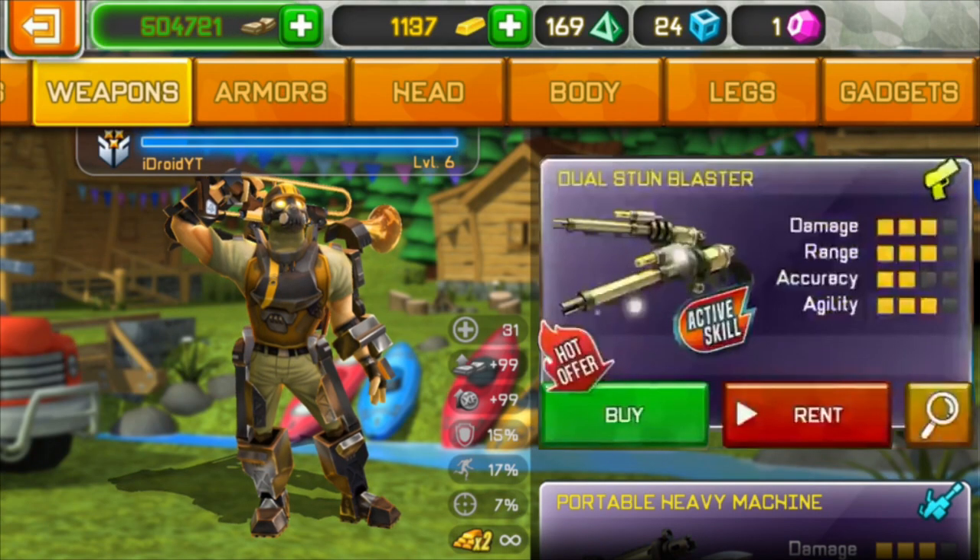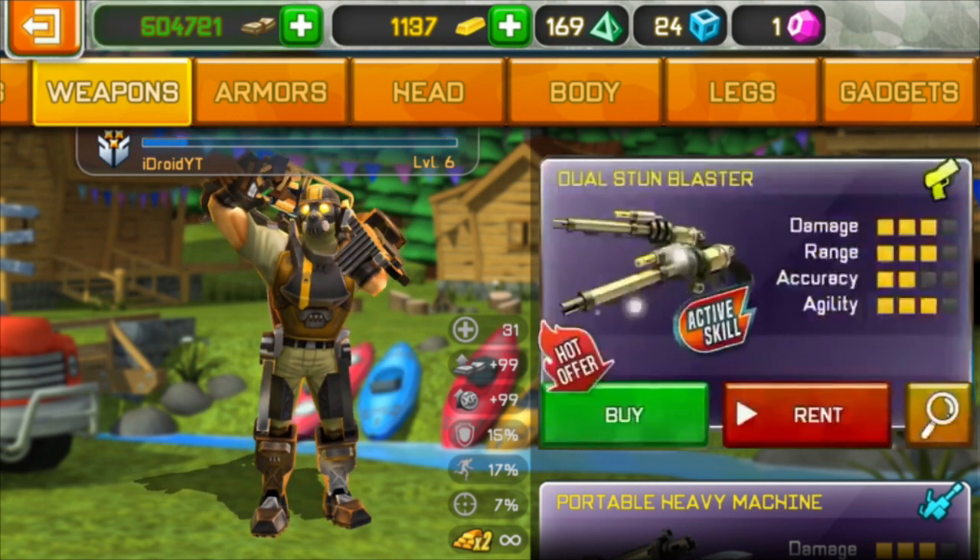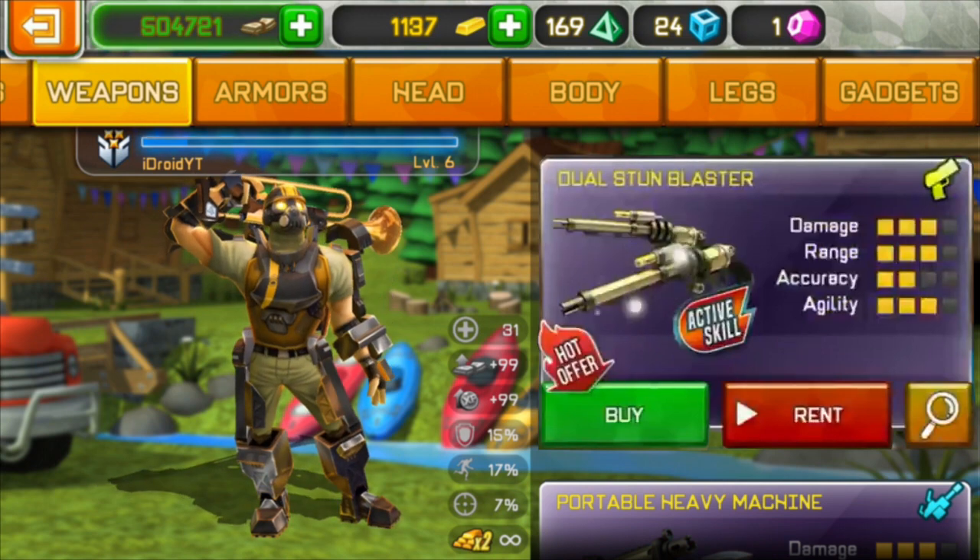What's up guys, iJude here. Let's get right into the video. Digital Legends leaked a new update on their Twitter showing a new rental weapon feature. Basically, you get to rent a weapon — it's a randomized weapon — and every week you get to choose to rent. In the video it showed a dual stun blaster being rented.